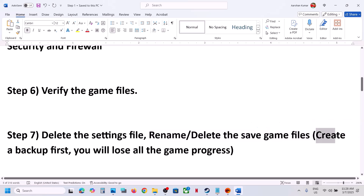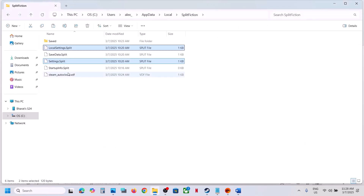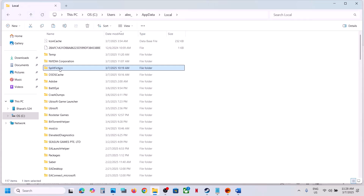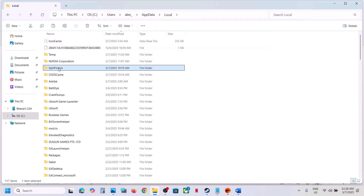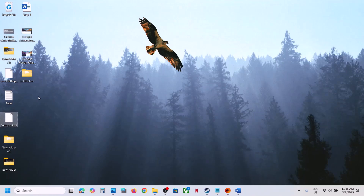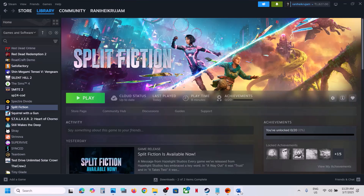Still not working? Rename or delete the save game files. Before doing this, create a backup first — when you rename or delete the save game files, you will lose all game progress and have to start from scratch. Go to the same AppData\Local location, find the Split Fiction folder, right-click the game saves folder, copy it and paste to the desktop as a backup. Then rename or delete the original folder and launch the game.